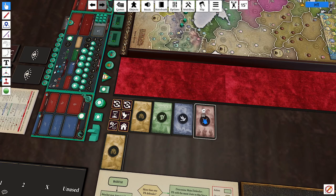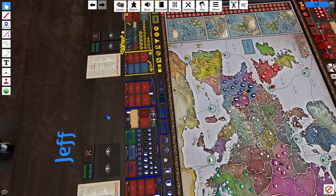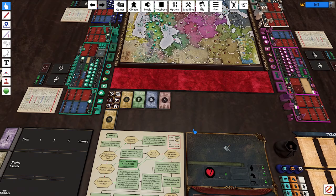You're going to have action cards: admin, diplomacy, and military. Pay attention to the color theme — green, blue, red — it's going to be consistent throughout the entire game.